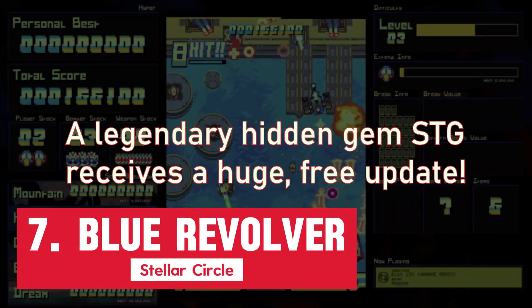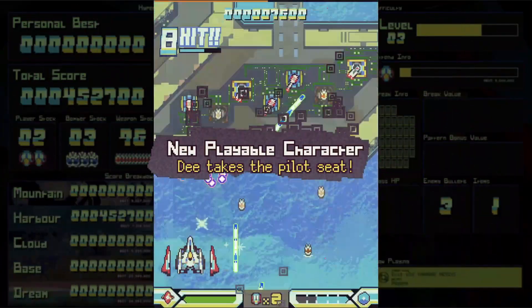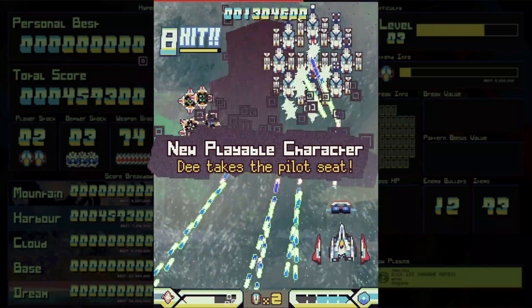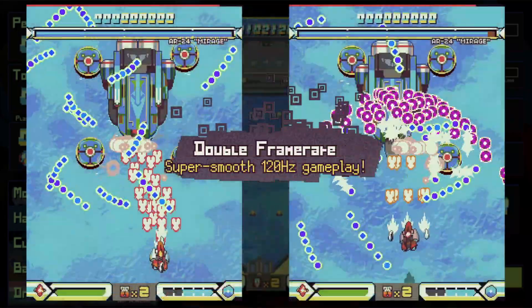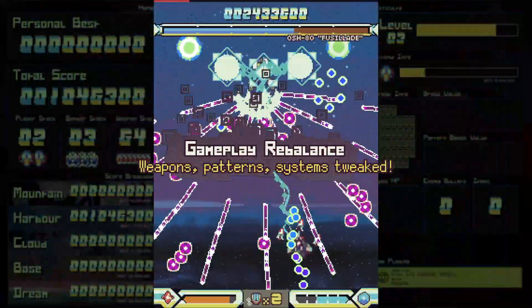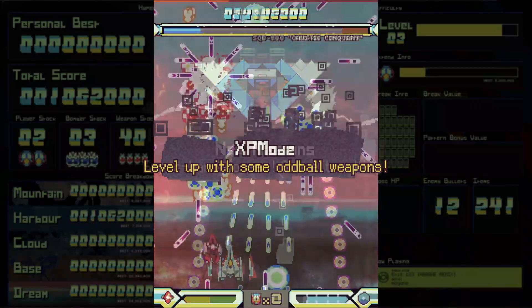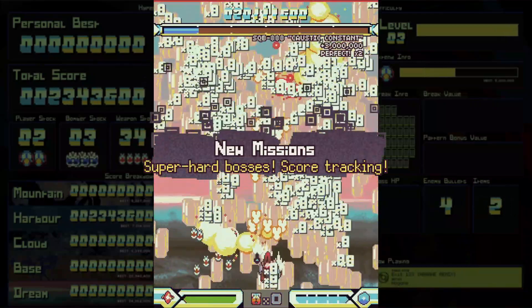Blue Revolver is a manic arcade-style shoot-em-up built for newcomers and psychos alike. Powerful special weapons cut through tough areas, while an adaptive difficulty system tailors the game to your skill level as you evade and counter a maniac environmental force.